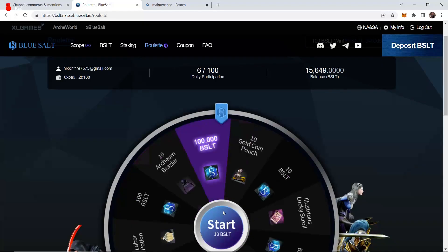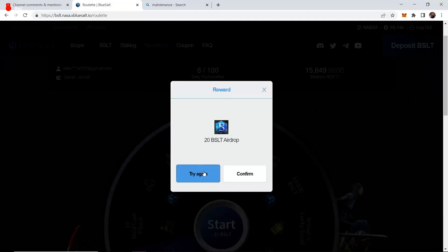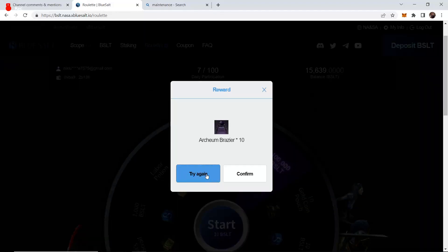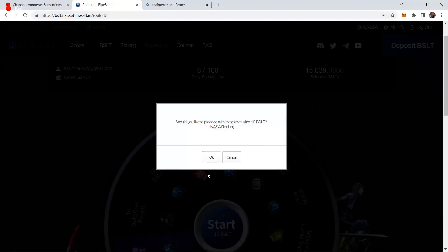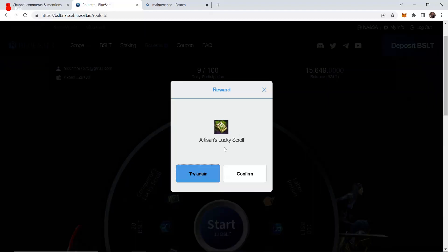The worst things in here are these lucky scrolls. These lucky scrolls are not gear upgrade scrolls — they just let you reroll stats on your gear, like the substats. So yeah, those are the worst things in here. Everything else is great. There's a labor potion in here as well. 20 BSLT. The lowest amount of BSLT that you can get is 10 BSLT.